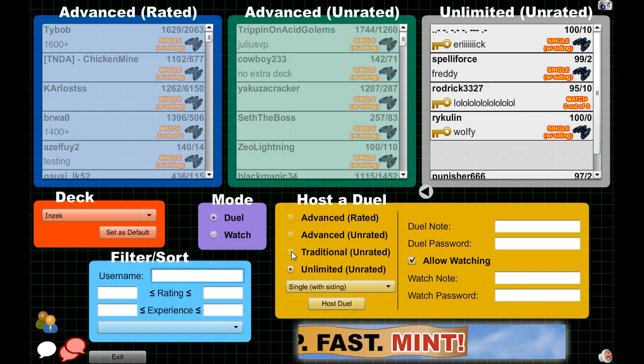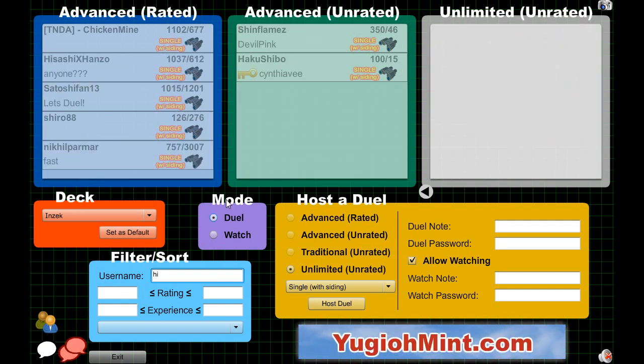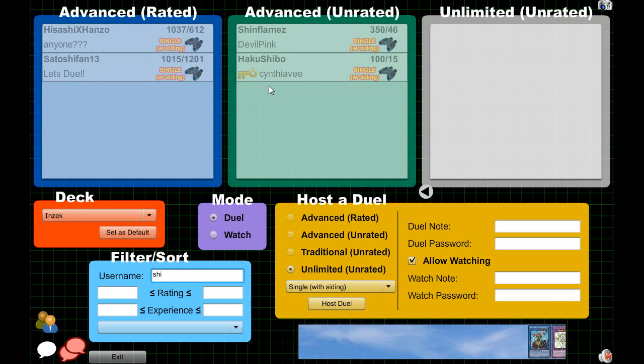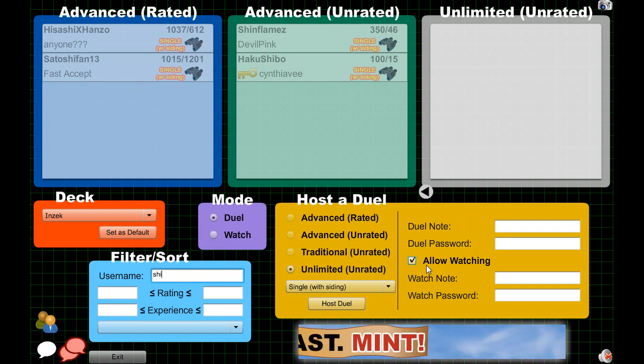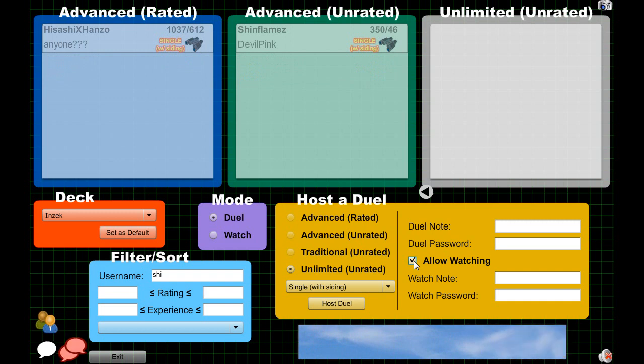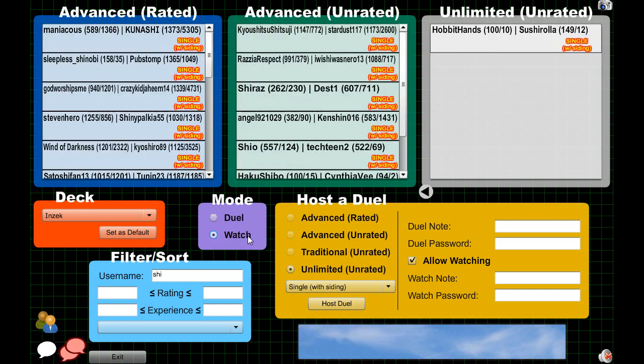You can also search for a player. If I was looking for a player, let's say Shibo, I can just type in Shibo and I can find my friend — maybe they're hosting a game. I can just type that in and we can play Advanced Unrated. If you play Unrated, your ranking and rating will not change. But if you play Advanced Rated, which is essentially ranked matchmaking, you can host a duel and allow spectators to watch by clicking this box. You can also set a password for people to join your game if you want to play a specific friend.